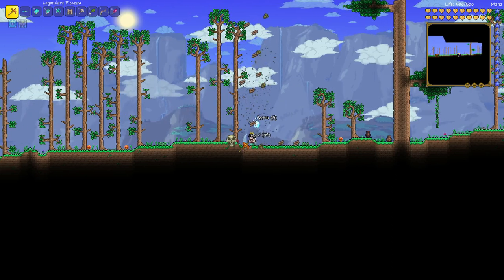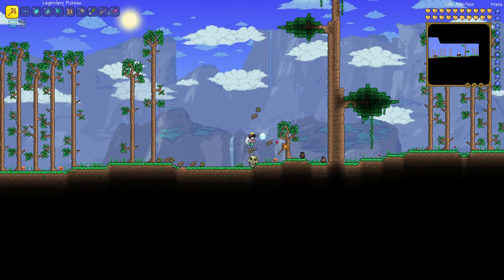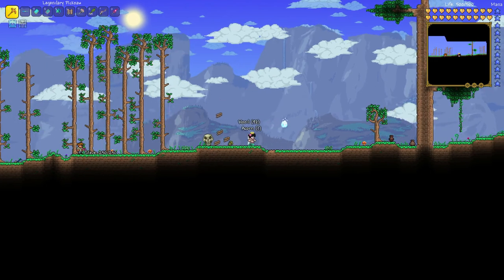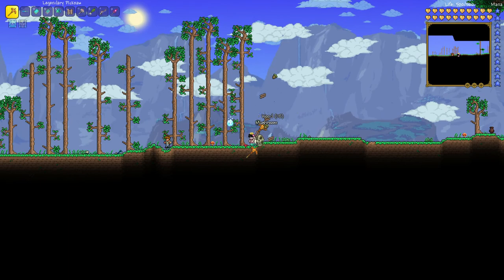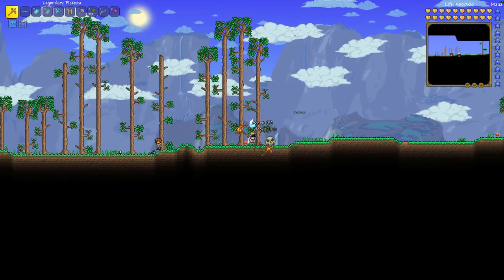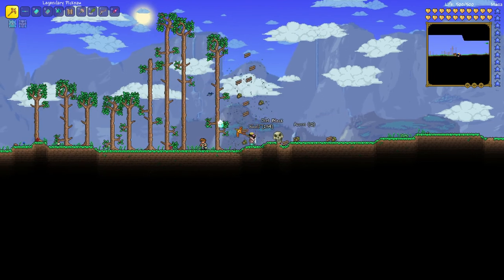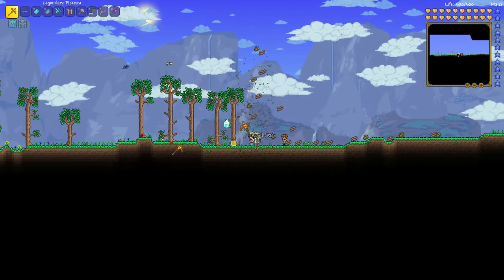I should probably chop some of these giant-ass trees down and get some acorns so we can plant them in the other world. More palm wood. What's the guy's name in this world? Steve. Steve, you're a bum, get out of here. Let's just Smart Hercer it — it's quicker. Get out of here, birds. Smart Hercer's so good. Oh my god, I love it.